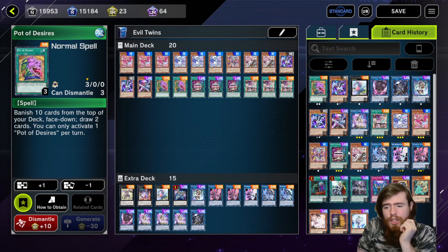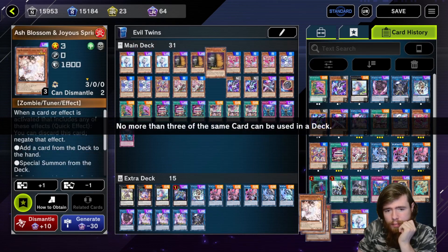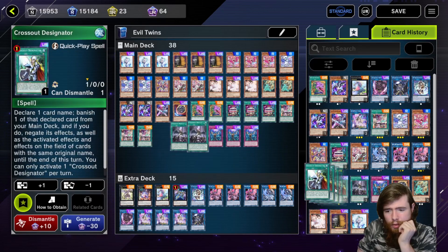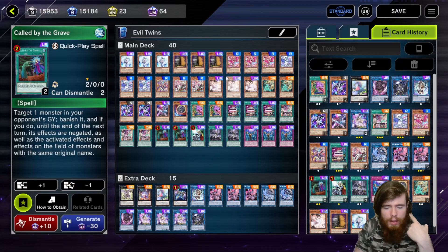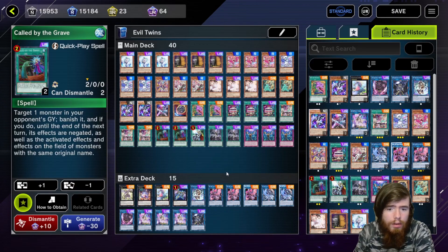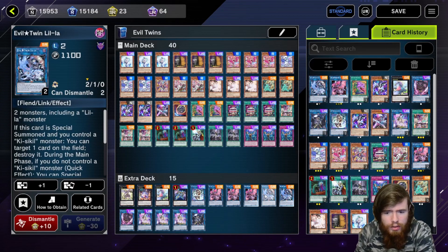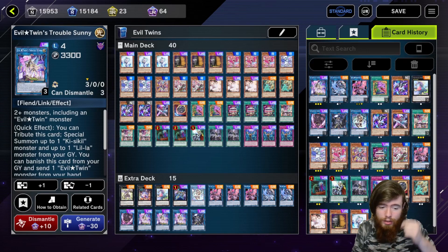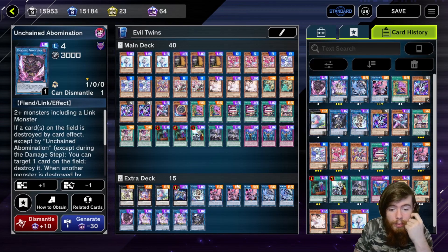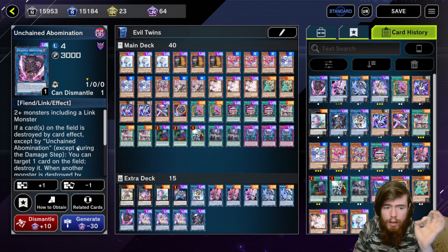I run two Parallel Exceed and two Desires for follow-up, then the rest is hand traps — whatever you want. I don't have Ghost Ogre, Bell, or Reaper, but if you do, put them in. Moving into the extra deck: you've got your twins for combos, Trouble Sunny to be summoned, and the rest is filler. Occasionally you go into Unchained Abomination off your two twins — at the end phase of every turn it pops a card, and whenever a card is popped by something else it also pops, so you can destroy around three cards per turn.